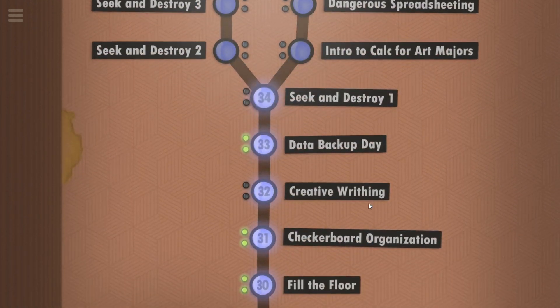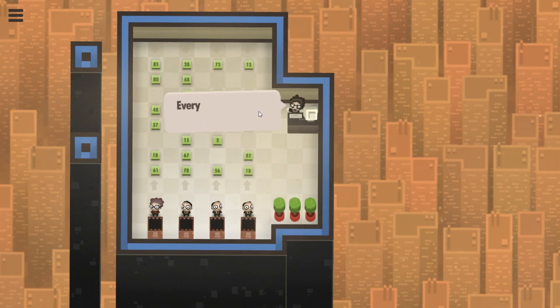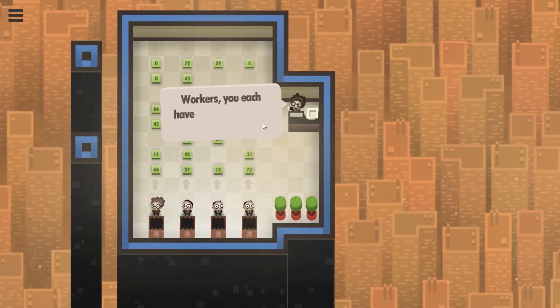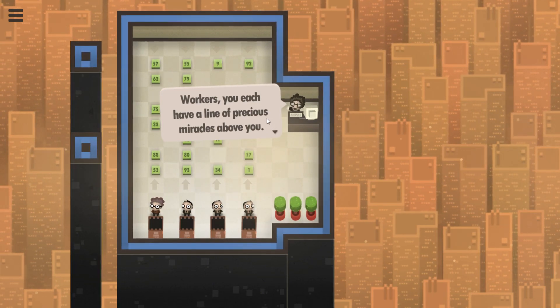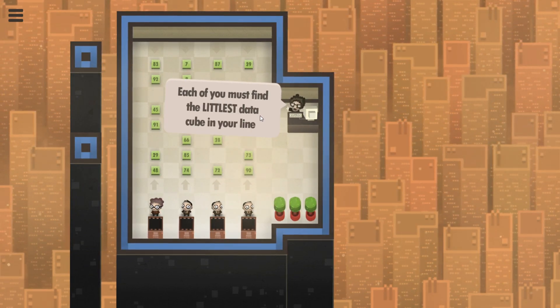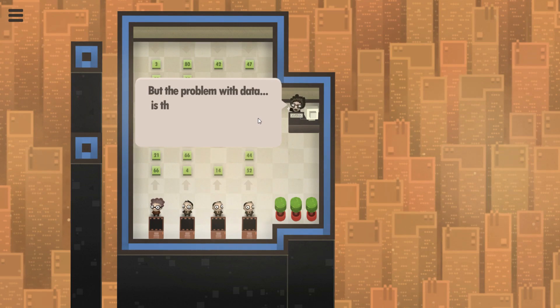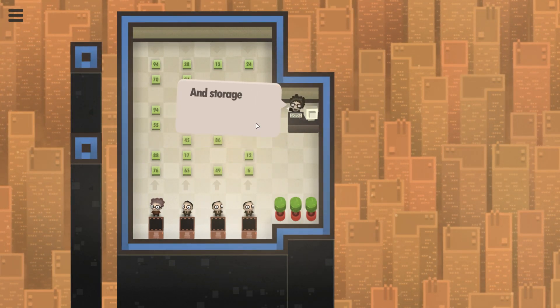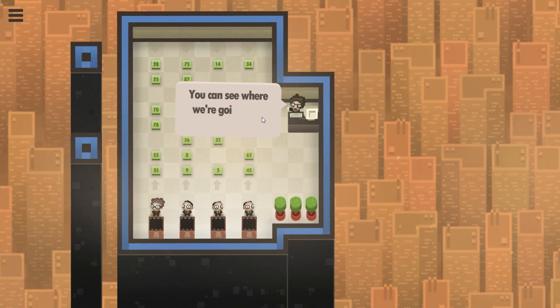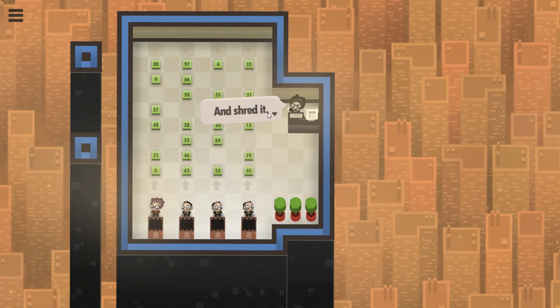Seek and destroy one — and this will be it for this episode depending on whether we can get through it. Yes, every piece of data is a precious miracle. Workers, you each have a line of precious miracles above you. They're green and uniquely numbered. Each of you must find the littlest data cube in your line. The problem with data is that numbers take up space — big numbers and storage space isn't cheap. So let's just take that littlest number and shred it.